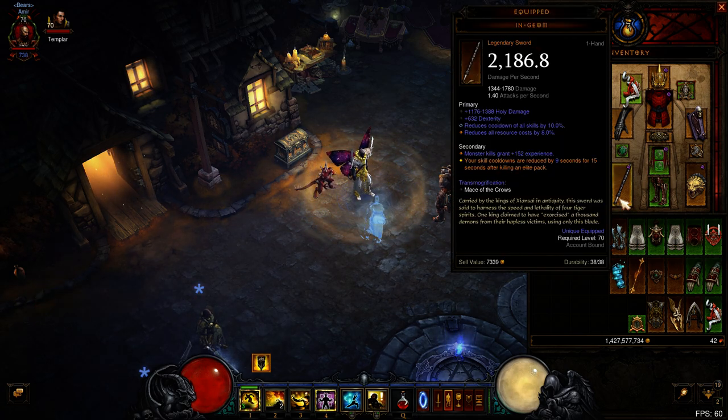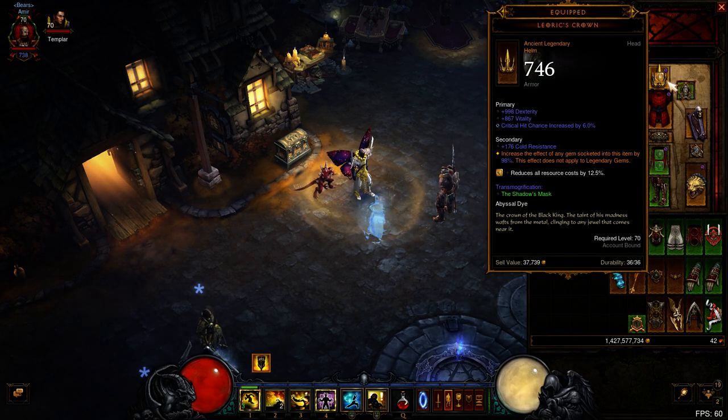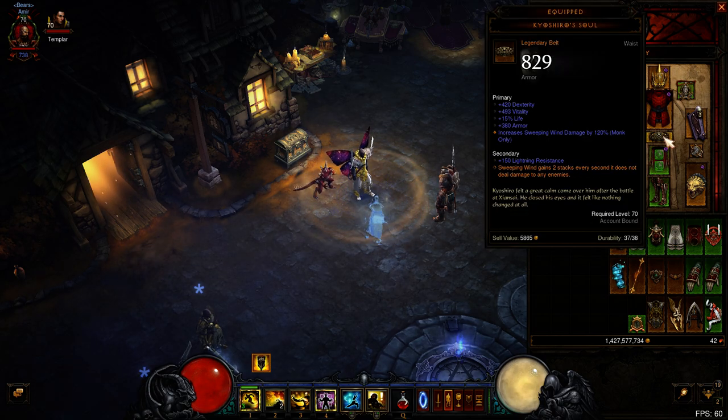So basically, let's go over the gear that I use. You're going to want to roll RCR and CDR on all of your items. You can really mix and match a lot of things, but here are the main things that you really need. You're going to want an Ingeom, a four-piece Raiment set, Leoric's Crown with a yellow gem, Cindercoat, and Kyoshiro's Soul.